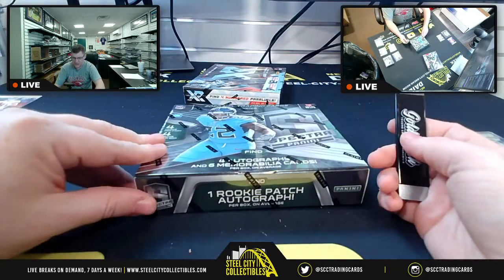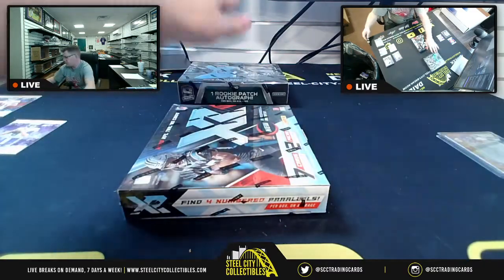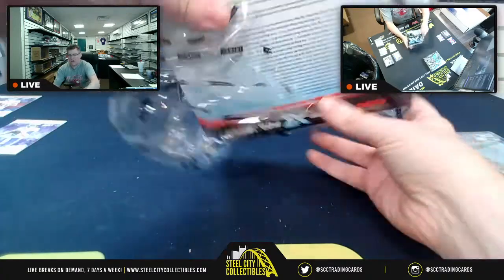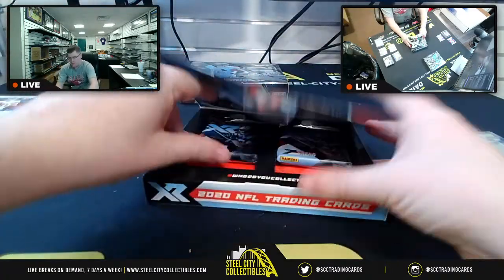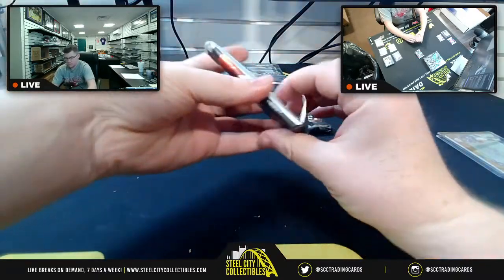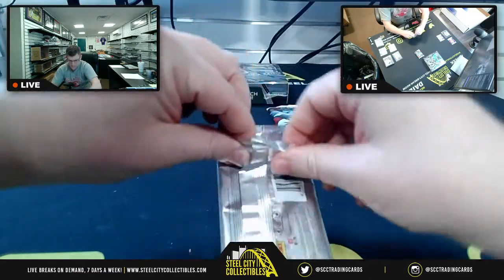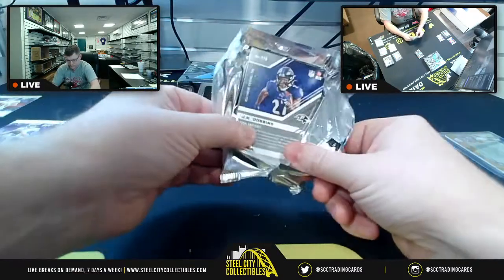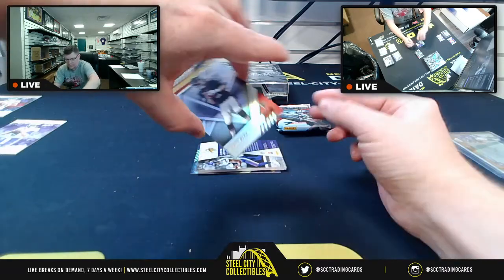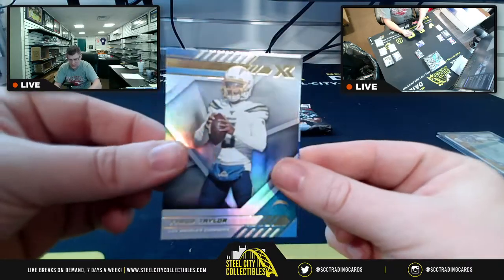Spectra — actually, we're going to do XR next and save Spectra for last. XR — first card I see: for the NFC South, Mr. Matt Ryan, NFC South. You're going to have AFC West, Tyrod Taylor.